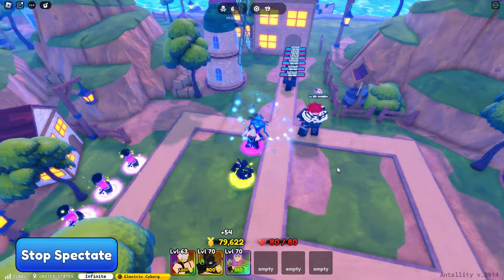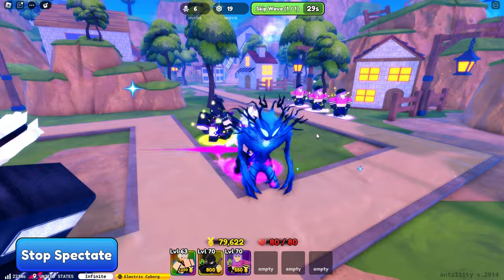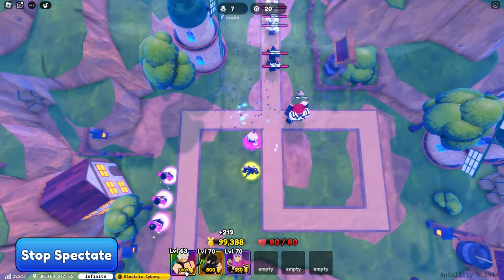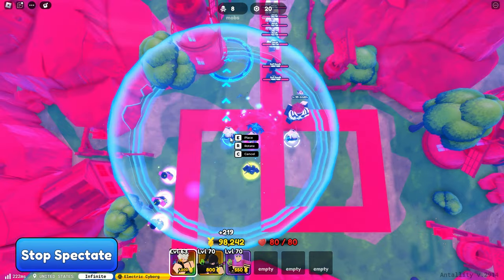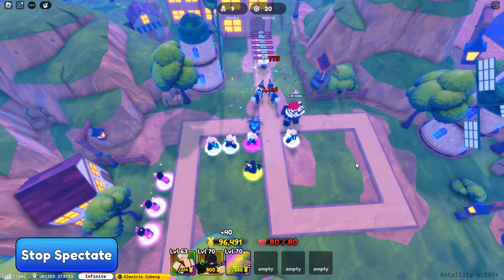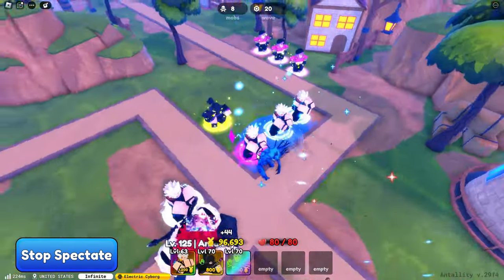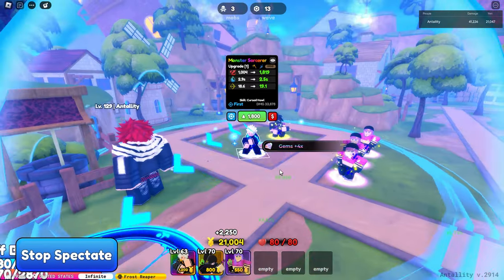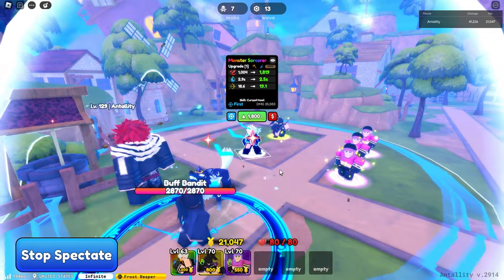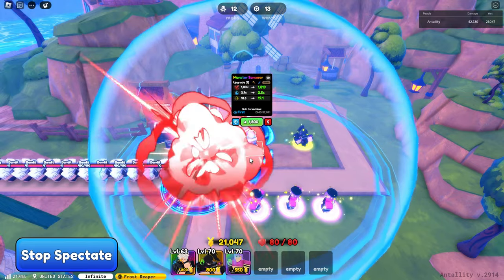That's the max for the unevolved version. The unevolved Megumi Fushiguro summons a Three-Trend — he is actually a 4-placement unit. Now let's evolve him and showcase the evolved form. There we go, we've finally evolved our Monster Sorcerer, Megumi Fushiguro.